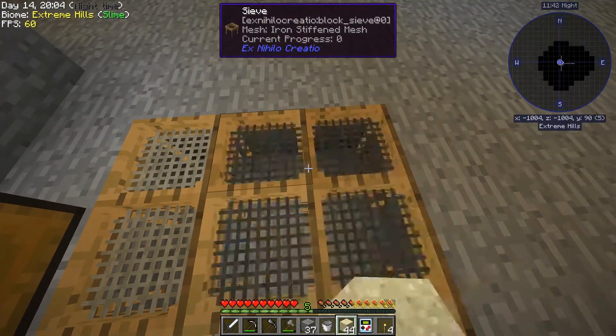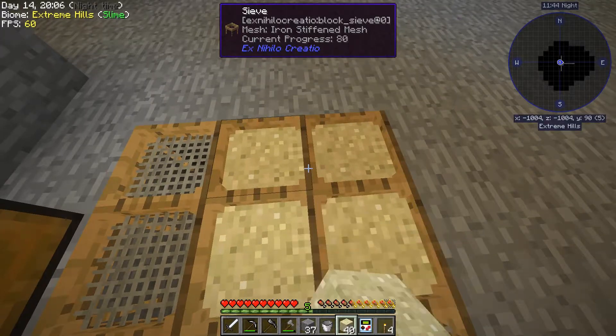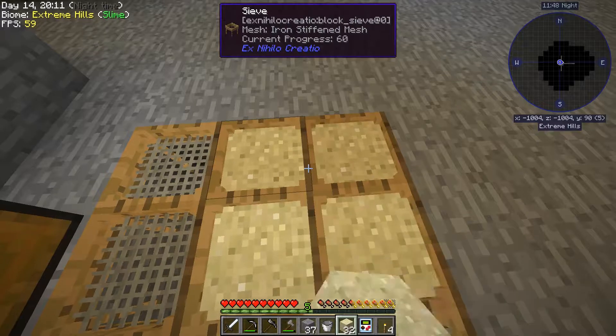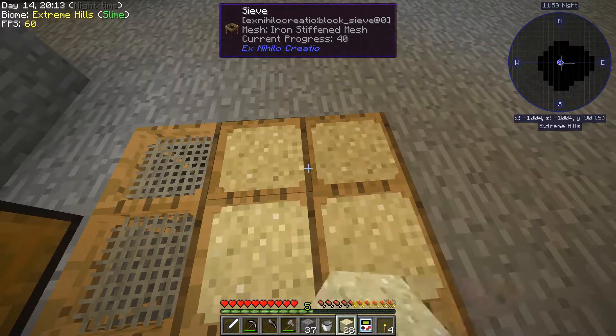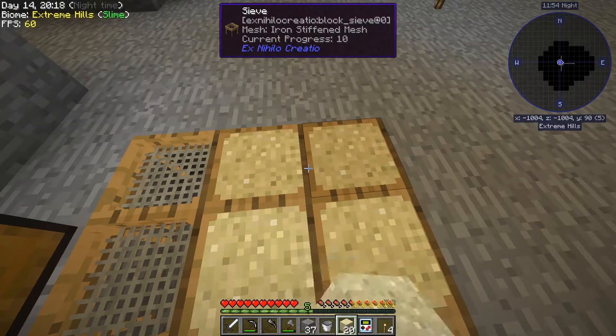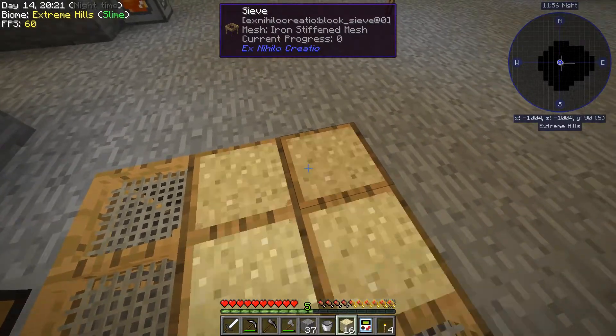I'd like to get nine pieces of Eulerium because I want to upgrade our lava gen with the faster Eulerium block. We may have to do more sifting than this.